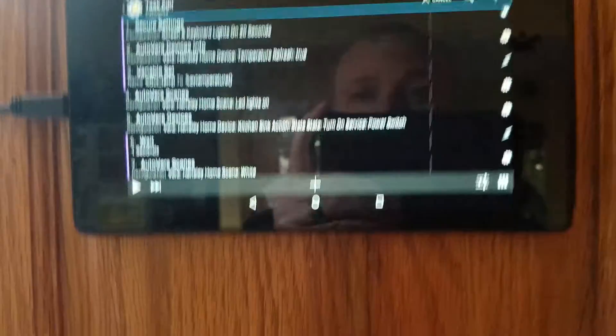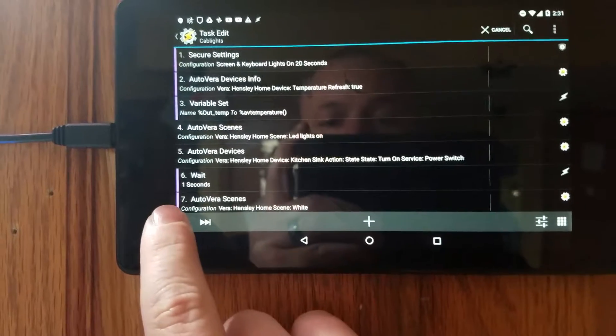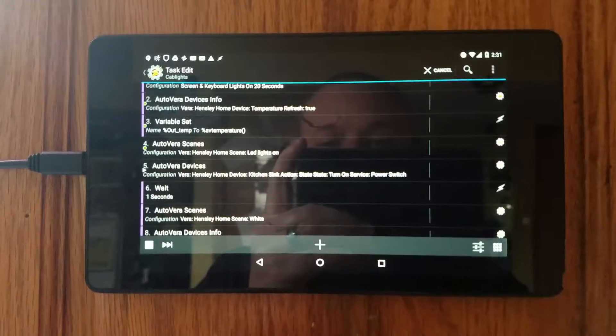Alright guys, this video is just to show the task that runs when you walk in the kitchen. This is triggered by the motion detector from my Vera. It runs like this.